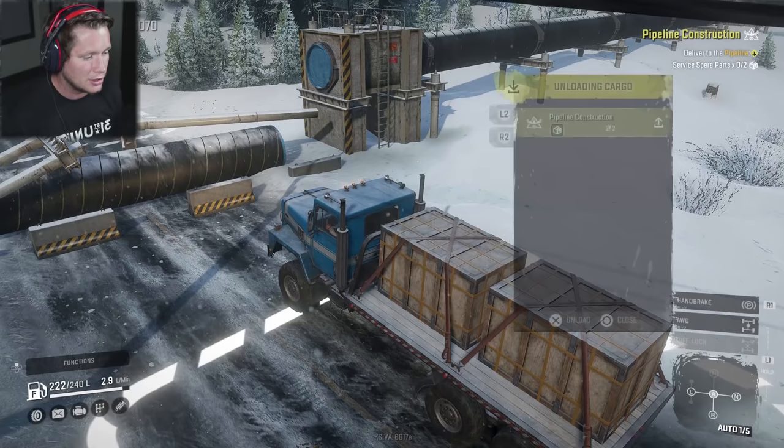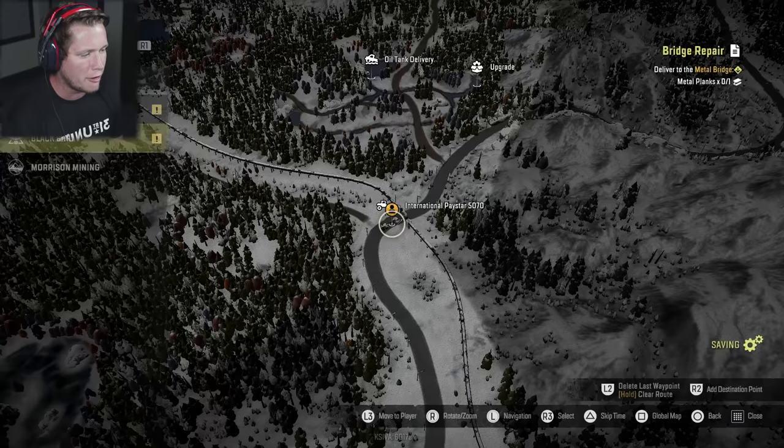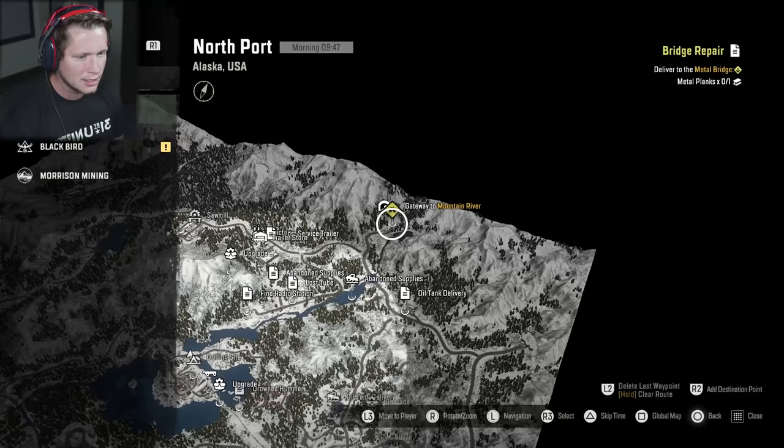Look at that — bada bing, bada boom. Easiest $1,400 and 180 stars that we've ever made. And now it looks like we've got a couple of new options. We've even got one under GR Enterprise: four bricks, metal planks, and fuel going up to the polar base. Can't do that one yet. Let me see what else Blackbird has.